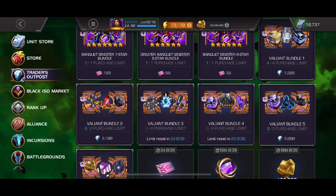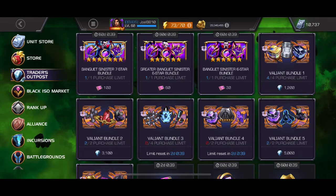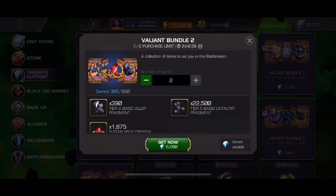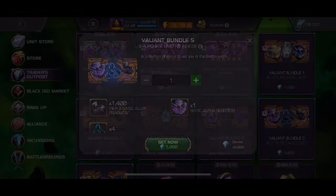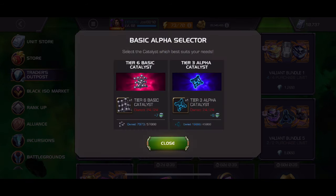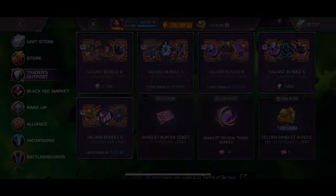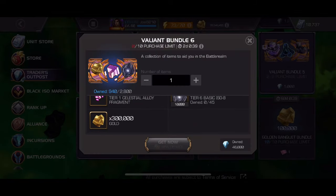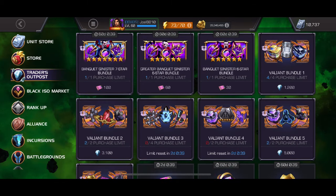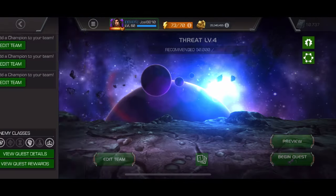If you go into your Trader's Outpost, you might be like me where you've already been spending a ton of mysterium. I'd go ahead and buy out the entire Trader's Outpost store — grab some extra basic selectors, tier six basics, tier three alpha grit, as much as you can — then go into threat level four, grab that extra mysterium, and you'll be capped at 50,000 as we roll into the next month when it resets.